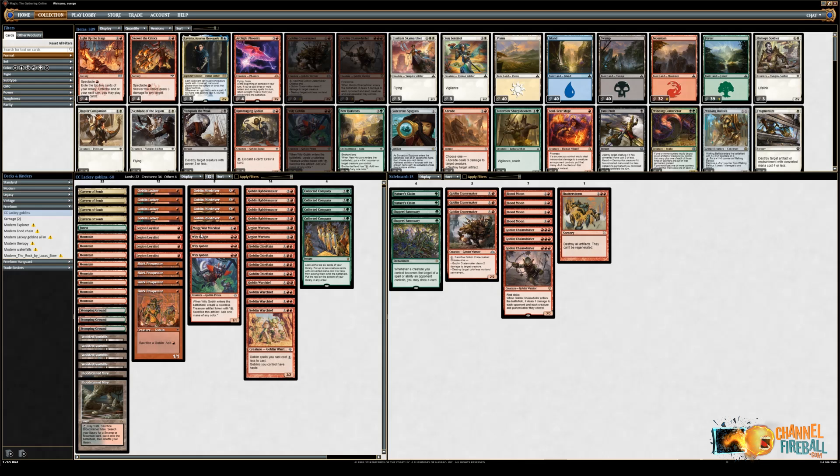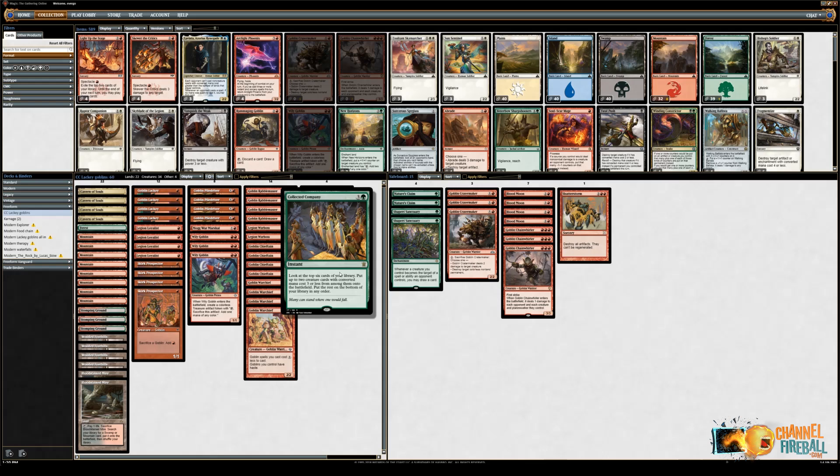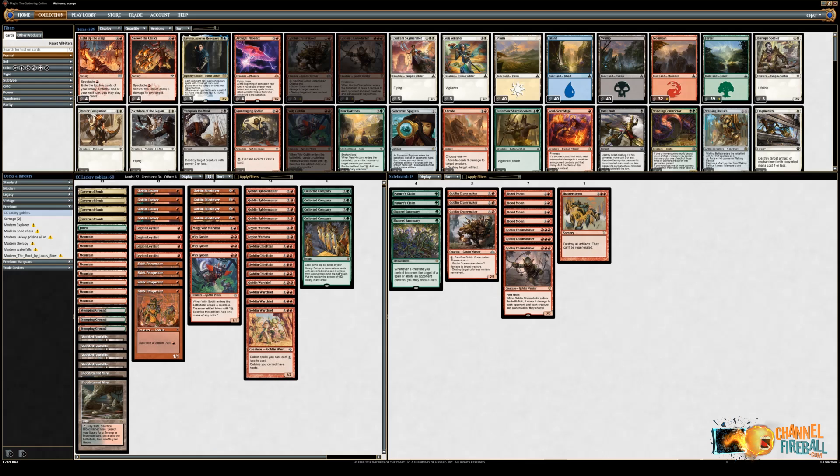The other thing you'll notice about this deck is that instead of playing really expensive goblins like Siege-Gang Commander or even Krenko or Goblin Trashmaster, every single goblin I have in this deck is able to be hit by Collected Company. The idea is that we can maximize Collected Company out of this deck and present a quick clock. In a strategy like the one I'm presenting, we're not going to need to draw Goblin Lackey in order for things to come together.